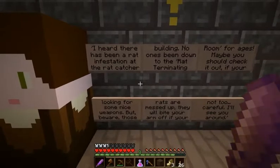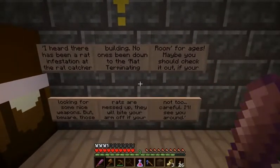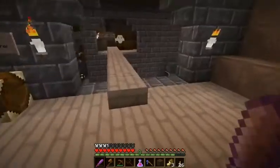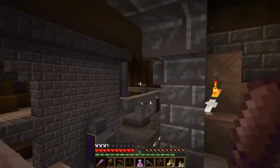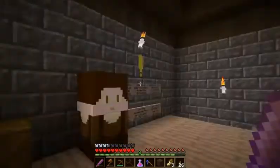Rat infestation at the rat catcher building. Nobody's been down to the rat terminating room for ages. Maybe you should check it out for some nice weapons, but beware — those rats are messed up. If you went down to the rat room before going up here, it tells you to go find the side quest.